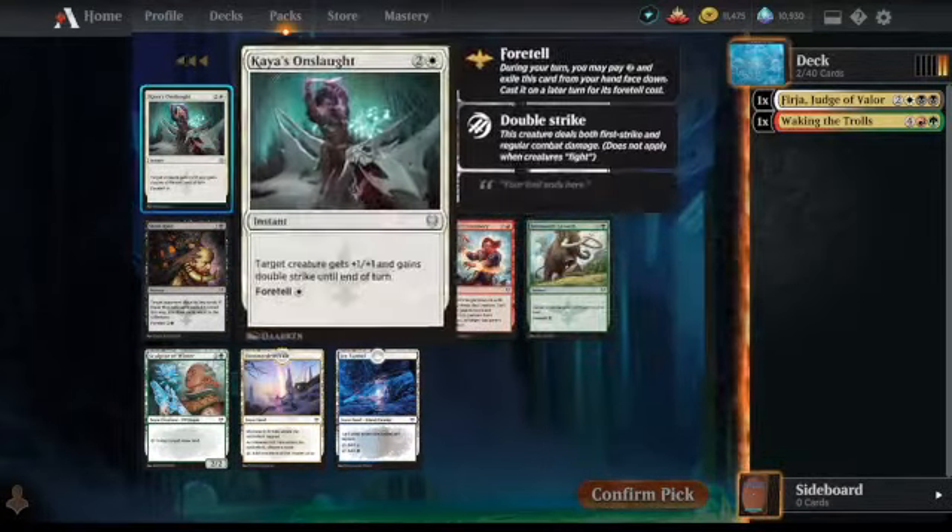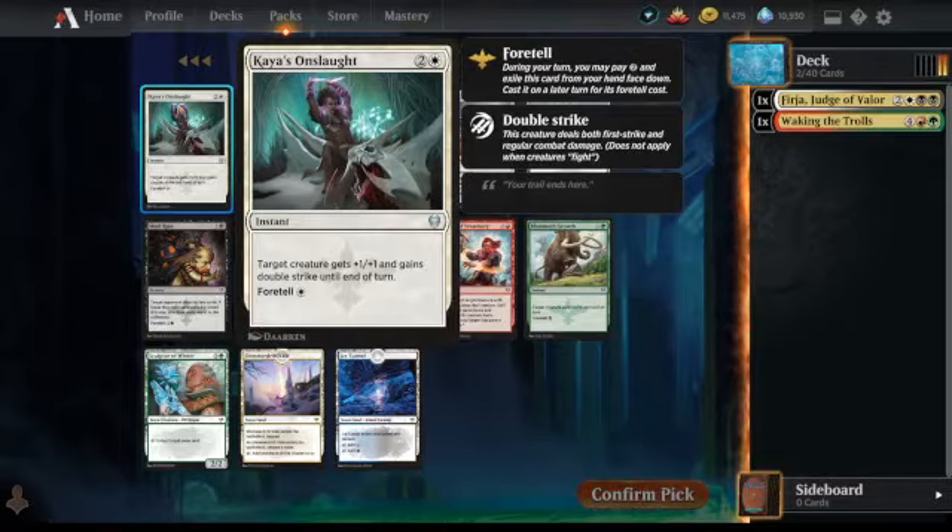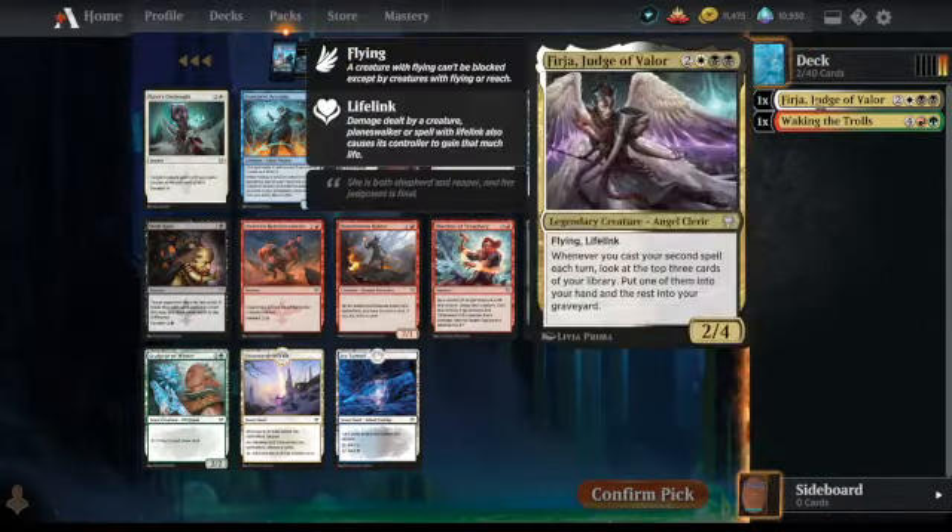Let's have a look at these uncommons. Kaya's Onslaught — looks like a combat trick. Creature gets +1/+1 and double strike. Costs 3, but you could foretell it for 1. It is just a combat trick at the end of the day, but foretell is going to have greater synergy with Fergir — that's going to help you set up big turns where you cast 2 spells.